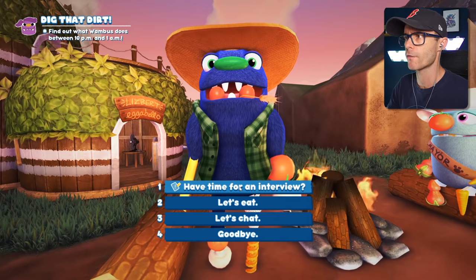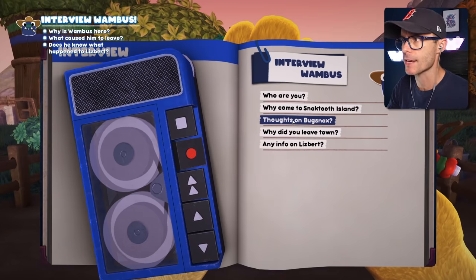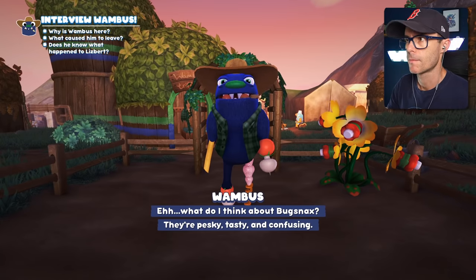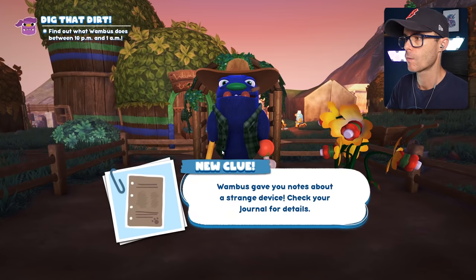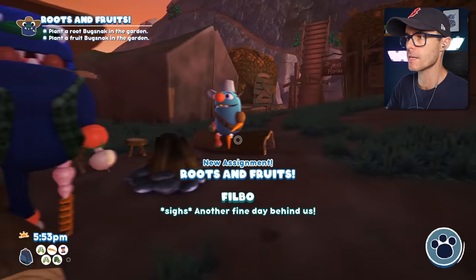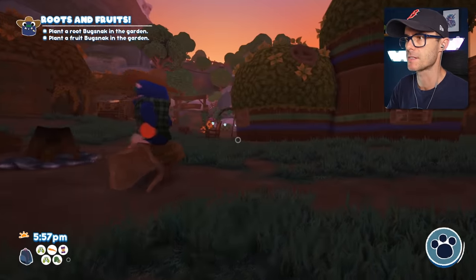Hey, Whambus! What's going on? Have time for an interview? Alright, Whambus, what are your thoughts on bug snacks? Tasty. He has very mixed feelings about them. Oh, we dug something up — Whambus gave you notes about a strange device. Dude, that's crazy. This guy is saying that bug snacks just come up out of the ground. That's insane.